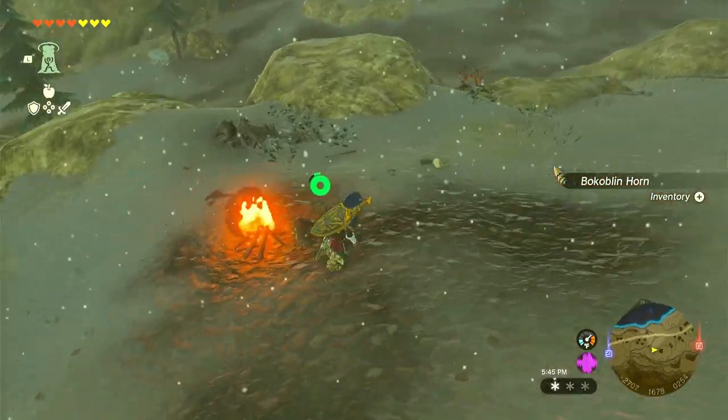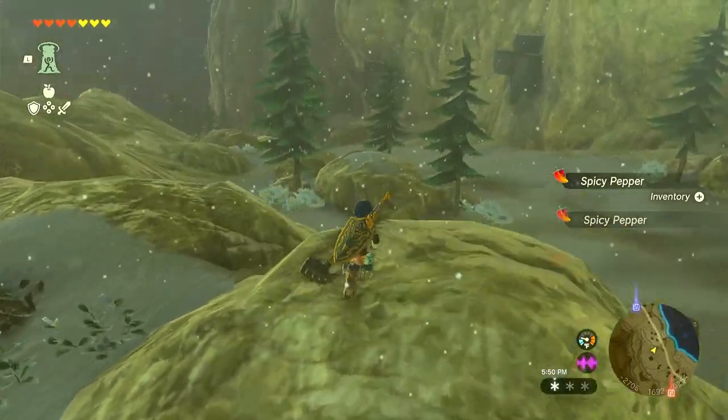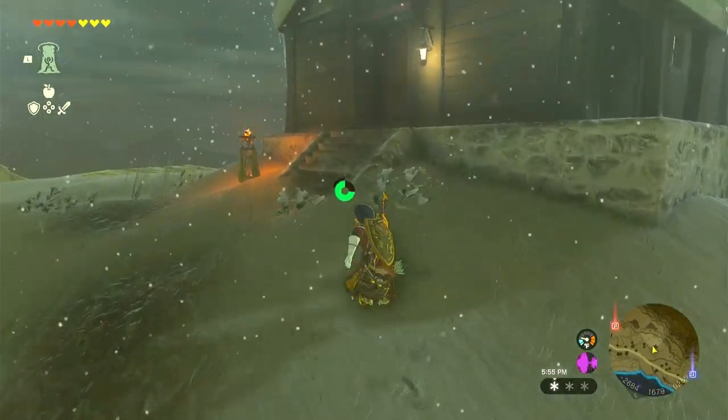Beware this guy with the shield and the ice thing - I don't know how that didn't turn into a Fire-Breath Lizalfos with him having a lit torch. If you try to strike that shield with the ice jelly attached to it, it kind of exploded into an ice burst there. You kind of want to keep your distance from that guy - use bow and arrow to get rid of it that way.